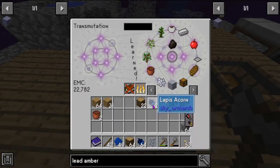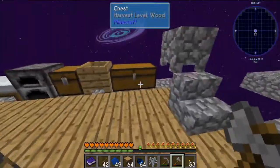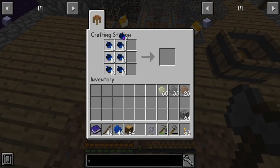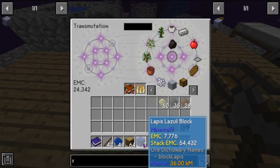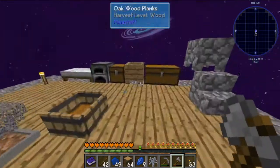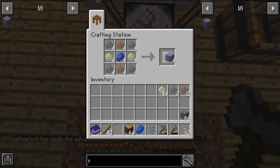Get rid of that stuff we don't need right now. This is how we make lapis — it takes nine acorns to make one block. That's also a good way to generate some EMC if you're looking for a way to do that. I actually only need five, so that's good.